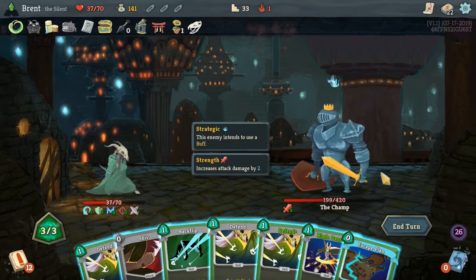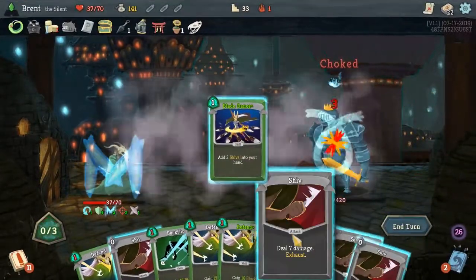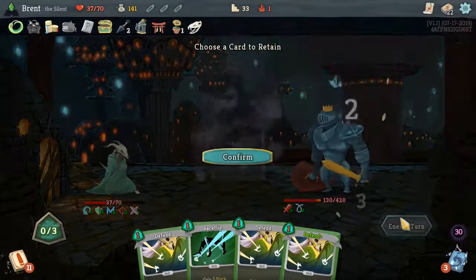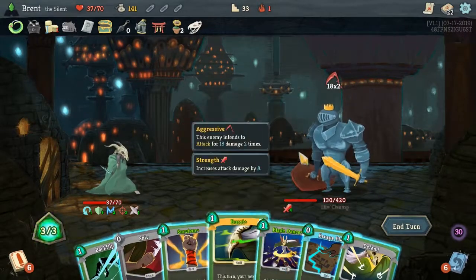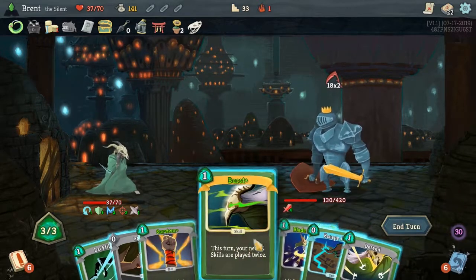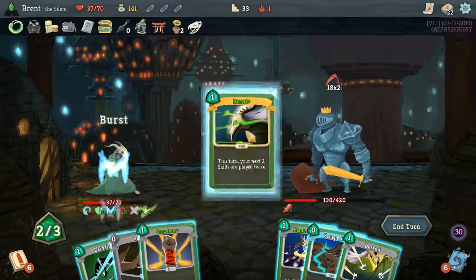What's the plan now — Blade Dance, Escape Plan — and he's not attacking so I don't really need to defend. So let's Escape Plan first — ooh, Choke! There we go, kind of the thing we wanted. Choke is kind of our biggest damage engine so it's kind of nice to have it. We'll keep the Backflip for the draw. Could I kill him if I went real ham on it? It would be Burst, Blade Dance — I don't think I could. So what we're gonna do is Burst, Blade Dance, then Burst the Survivor and get 40, which is more than what we need.